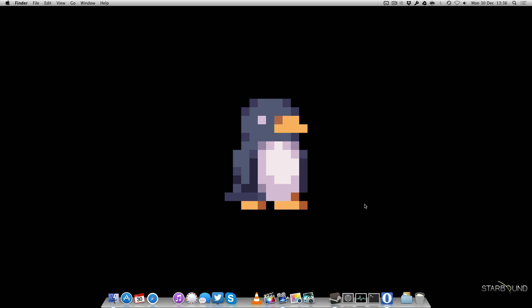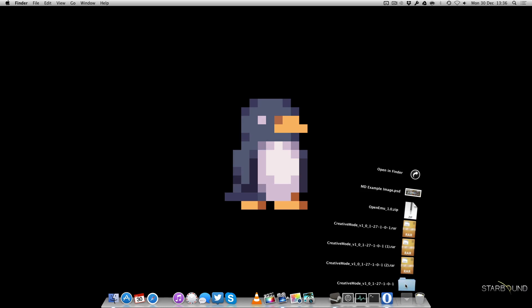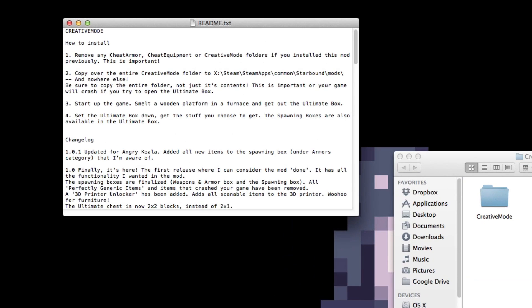We've now extracted the Creative Mode mod. Let's open the folder. Once you open it, you'll notice two parts: the Creative Mode folder itself, which is the mod, and a readme. Do read the readme — open it and go through it. You'll see basic instructions depending on if you've used it before or if you're brand new. Step one is to remove any cheat armor, cheat equipment, or Creative Mode folders you've already installed, as old versions and new ones are not compatible and will crash your game.